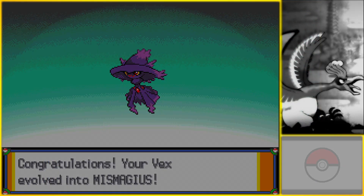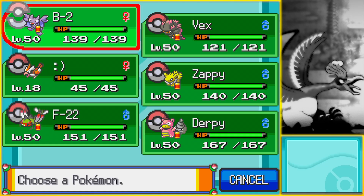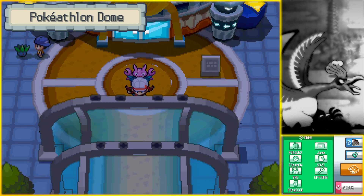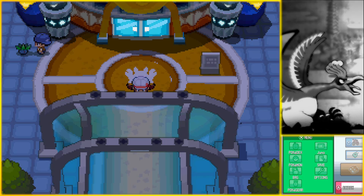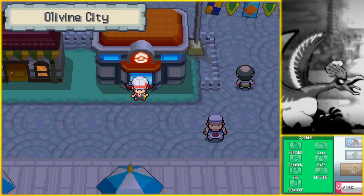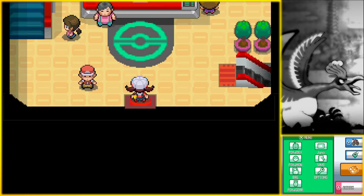And with that, we only have one team member left that is not fully evolved — that's our Gligar. But that actually brings us nicely into our last new area we're gonna cover in this episode. And we're gonna go grab a Typhlosion real quick.